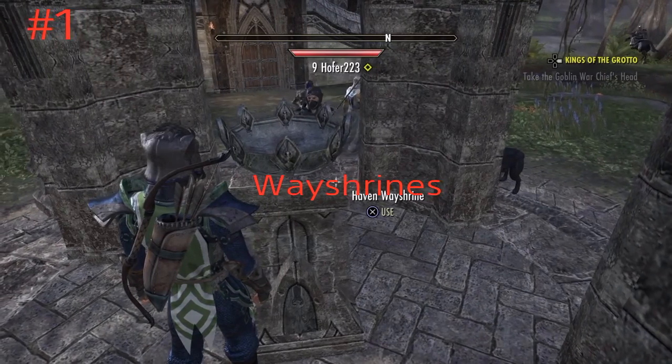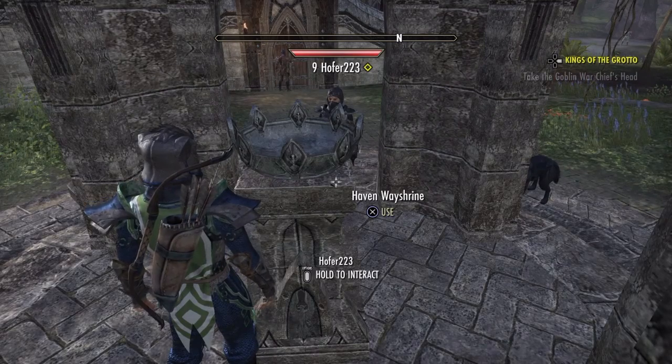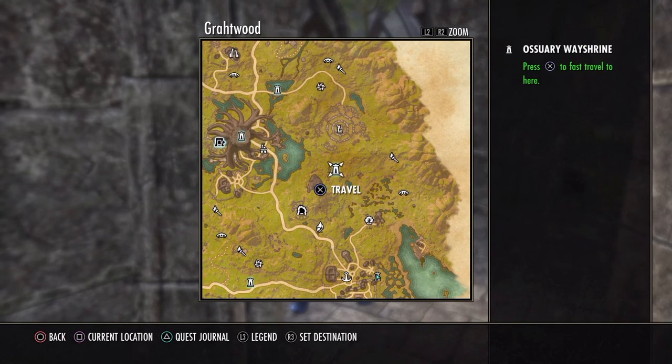First, you have to know how to use a Wayshrine. A Wayshrine is a teleporter for you to use to get to places. You can only teleport to Wayshrines that you have already discovered.